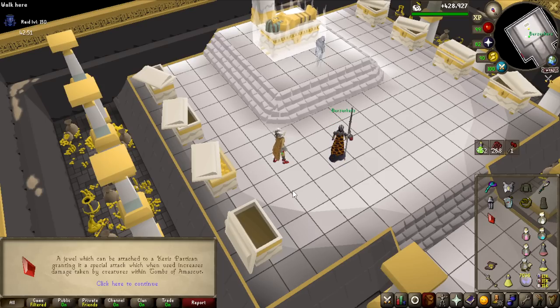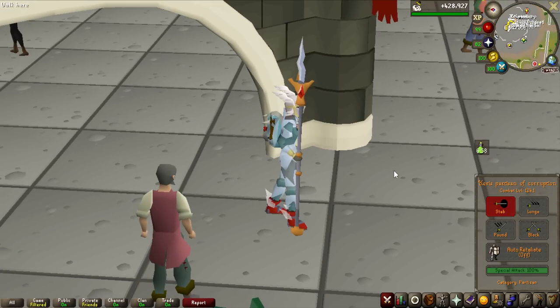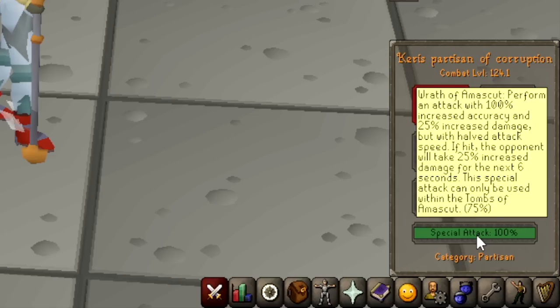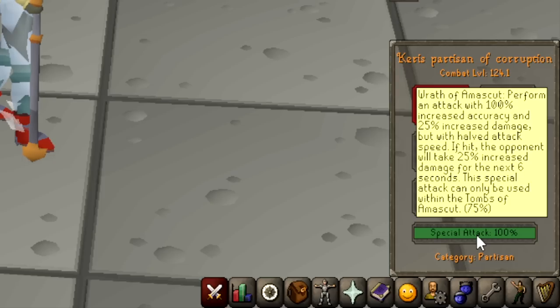Let's inspect it. It's a jewel which can be attached to the Karis Partisan, granting it a special attack which, when used, increases damage taken by creatures within the Tombs of Amascut. So this is the Karis Partisan you want to use with a massive team - it's not very good solo. It performs an attack with 100% increased accuracy and 25% increased damage but with half attack speed. If hit, the opponent takes 25% increased damage for the next 6 seconds, applying to your whole team. The special attack costs 75% of your spec, but you can reduce that to 25% if you have the liquid adrenaline potion from the helpful spirit inside the raid. Best used in a bigger team to burst something down quickly, then have your entire team dump all their DDS specs for 25% increased damage.